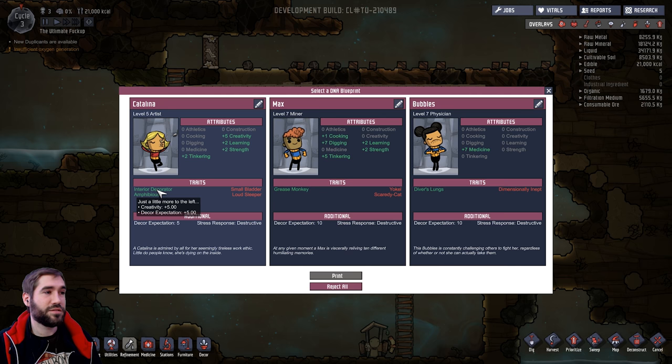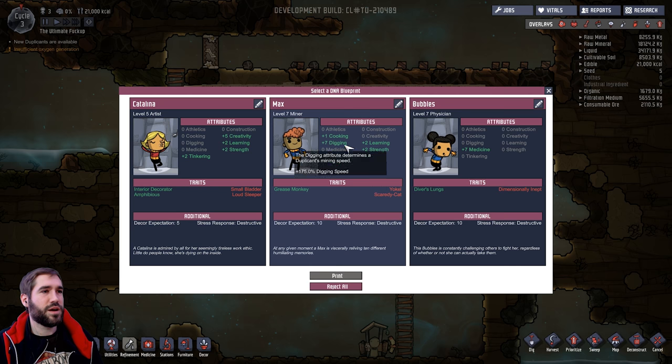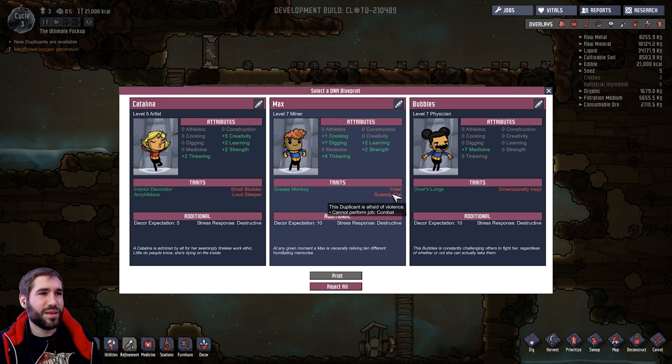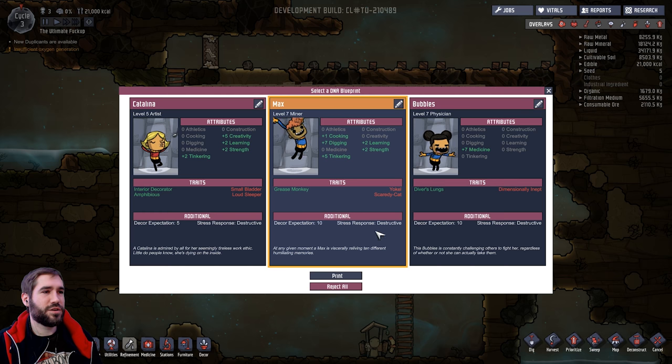Interior decorator. This duplicate moves quickly underwater - cool. We have a level 7 miner. He's a yokel so he can't research stuff. He's afraid of violence - can't perform job combat. Well combat's not really an issue right now. I think this guy is seeming pretty good. He's expecting decor which is annoying, and he's also destructive - he gets stressed out, which is very bad. In fact they're all destructive.